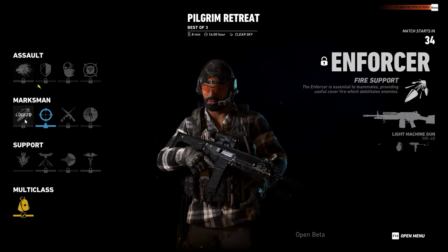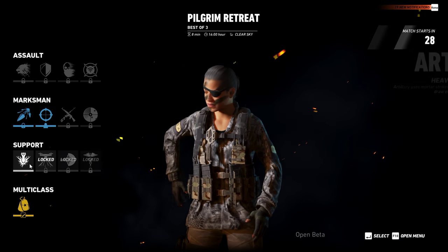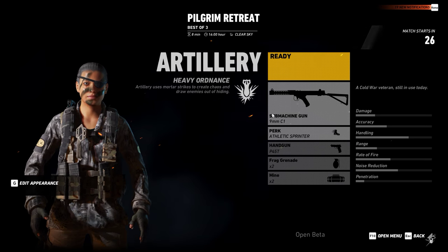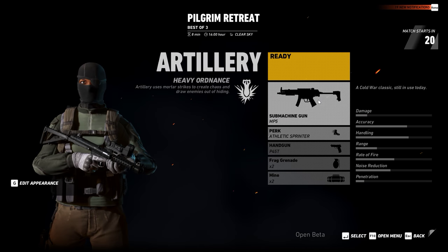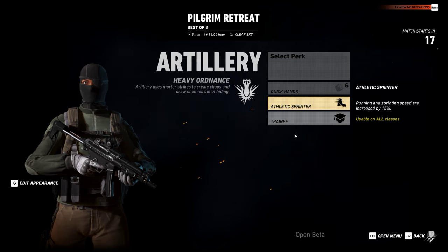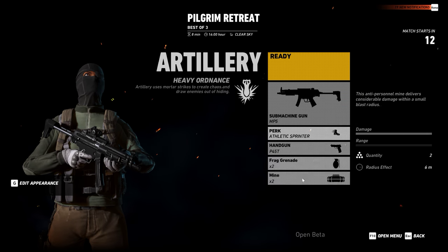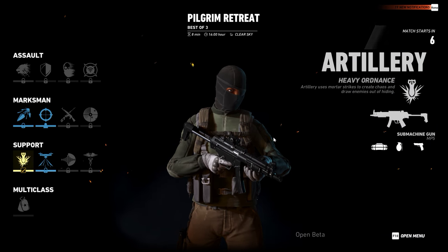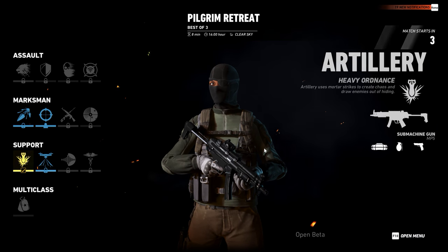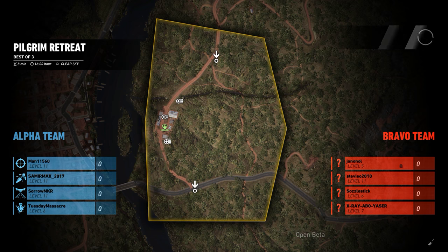So there are three classes: Assault, Marksman, and Support, and then there's multi. No, there are four categories — everybody can be one class of the category. Okay, now I've got mine. We're all unique. We got one Enforcer, one Scout. You're the Mortar guy and I'm a Sniper. That's great. The balaclava is really the best thing if you want to reduce your head profile as much as possible.